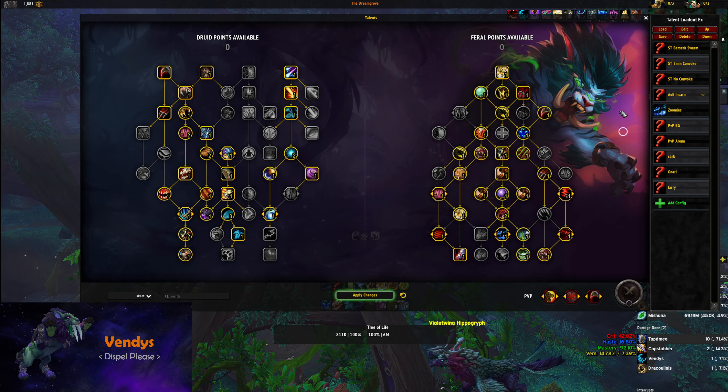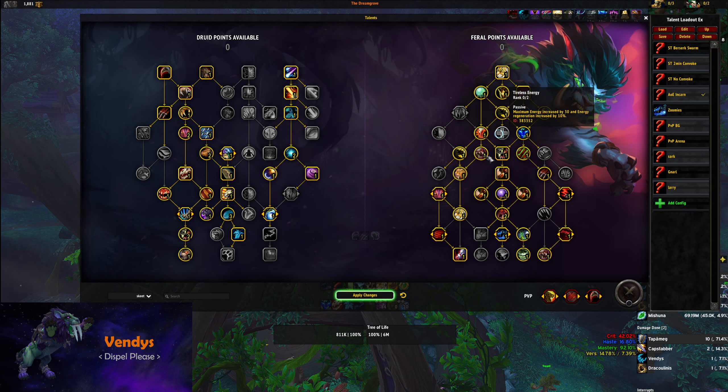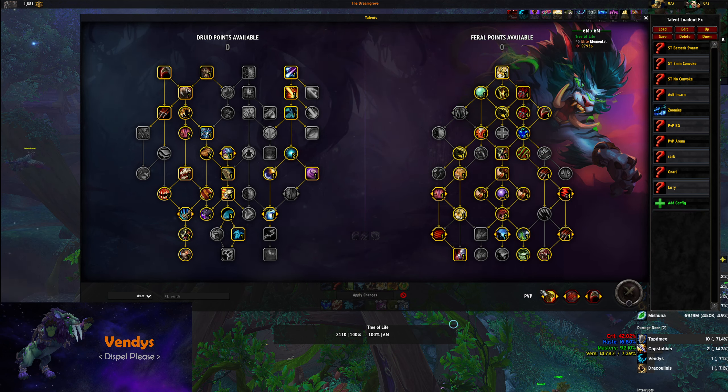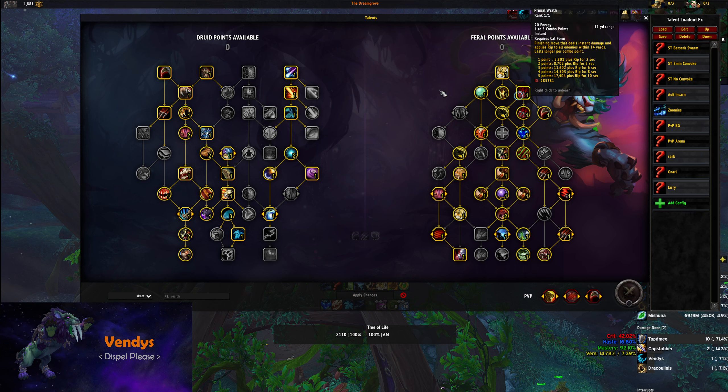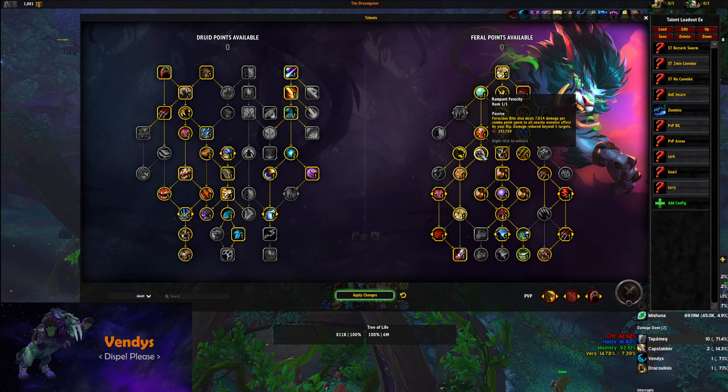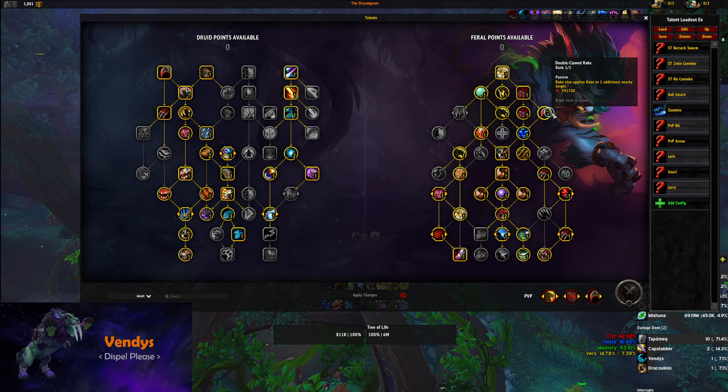These are the main builds I use. If you're starting off, definitely go with the initial Incarn build that goes for Tear Open Wounds — this is your go-to all the time, and frankly it's probably the best build you can run. There's also a variation where you get rid of Double Clawed Rake and go for Amphorosity for even more AoE, though I don't think it's necessary. Play around, see what works with your team and comp, and go from there.